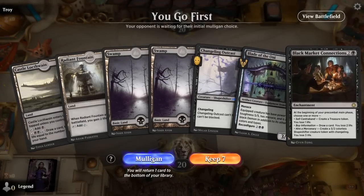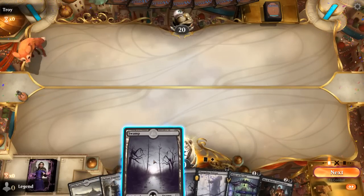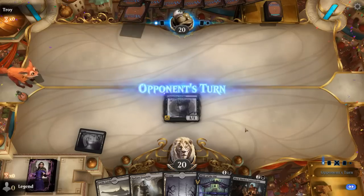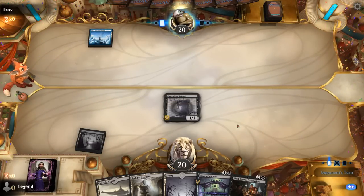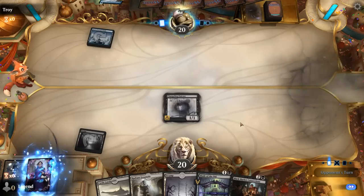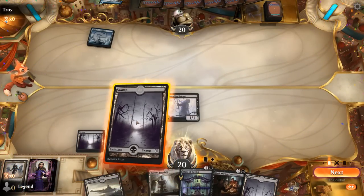We're on the play and our hand is missing cheap interaction, but we can curve one, two, three, and then Connections can hopefully draw into more answers. Opponent is on a blue deck — Secret Keeper is going to mill us. So we know what we're up against. At least against mill, I can afford to pay a lot of life to my own Connections.